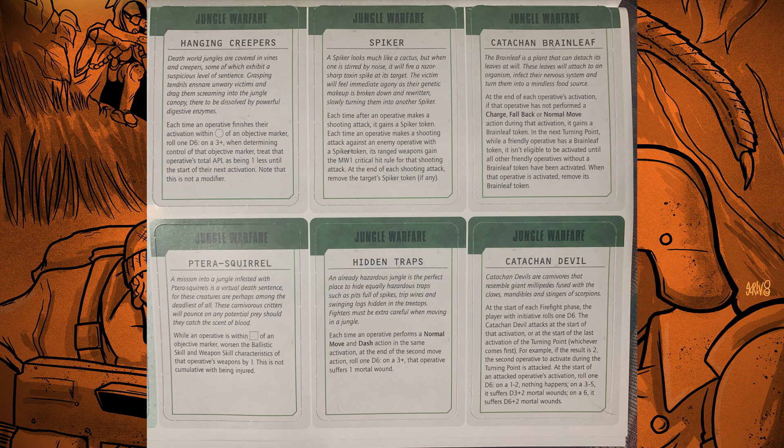In this White Dwarf, which is the December issue for 2023, you just get six cards. There's no attached article in the White Dwarf about how to use them, so it took me a while to figure out. I believe you pick a card and then play that as the effect for the game. If you're crazy you can use more than one, but I would recommend just one at a time. Let's go through them each.